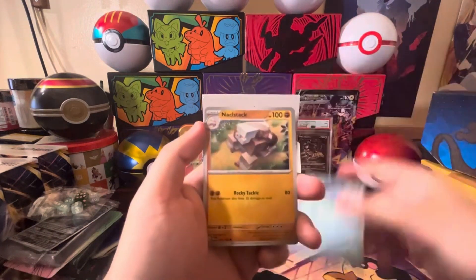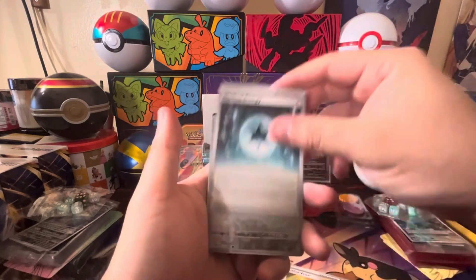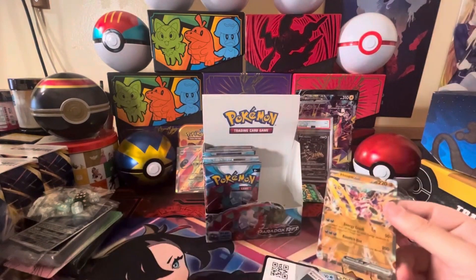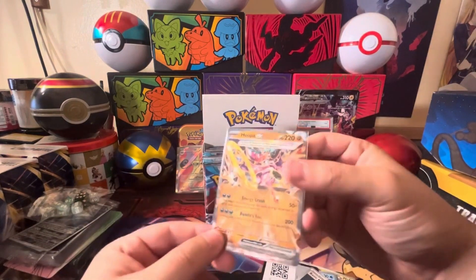Minor, Snorunt, Microstack, Katsukiri, Earthen Vessel, Radical enemy, Ursaring, Mantyke — and Hoopa EX! Right off the first one, we do get a hit for the Hoopa EX.